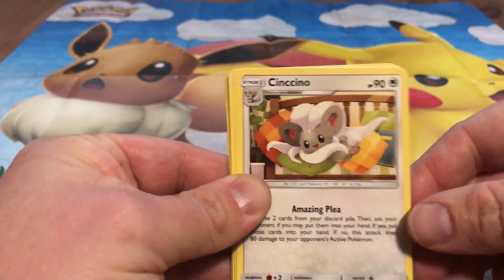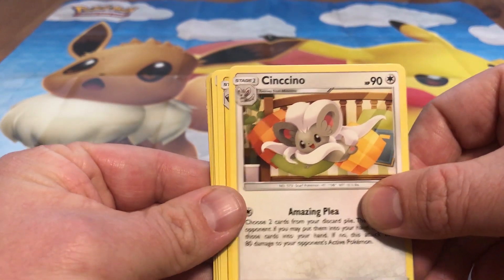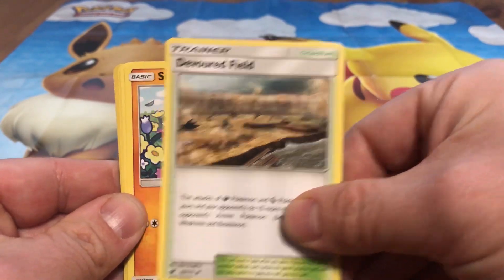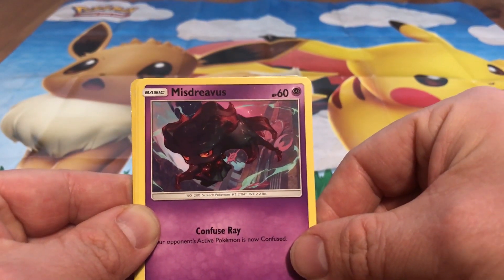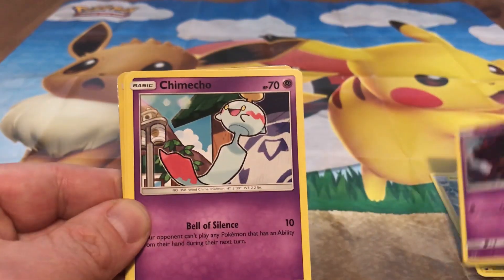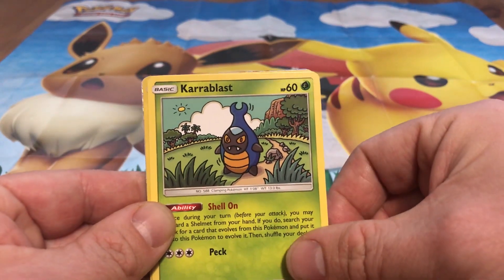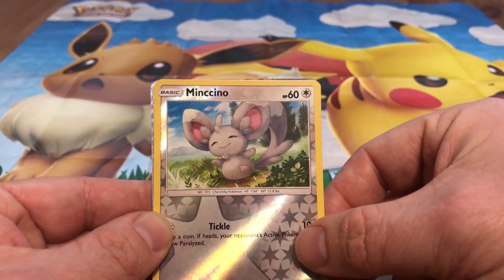From the Crimson Invasion pack: a Cinccino, an Alolan Graveler, a Devoured Field — that looks pretty cool — a Stufful, a Misdreavus — it's very dark, it's a Psychic type — a Chimecho, a Skiddo, a Karrablast — Karrablast, I should say. Oh, another Mincino — a Reverse Holo Mincino. And I can see something shiny behind it.